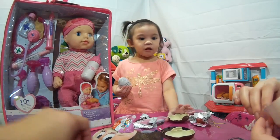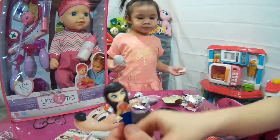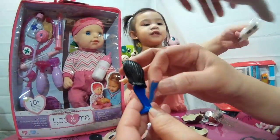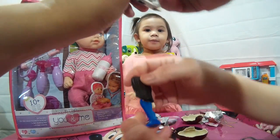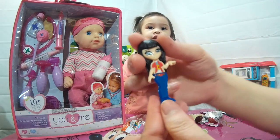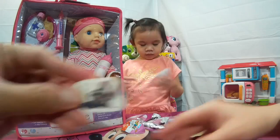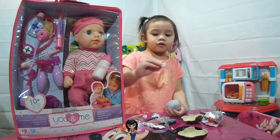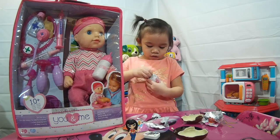Mommy will now put some stickers on the doll. Okay, daddy will open the rabbit eraser for Damien. I'm pretty sure it is an eraser. Now she's dressed with the blue pants and the red top. This is the bunny — I got the bunny eraser open. Here you go, Damien.